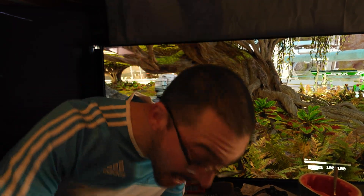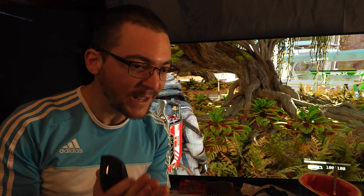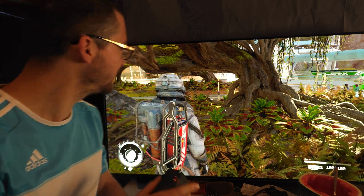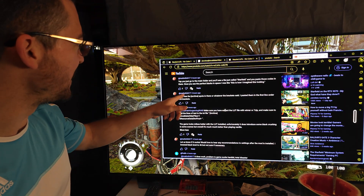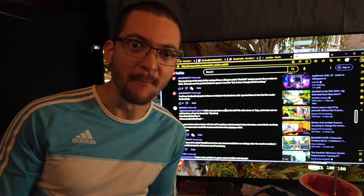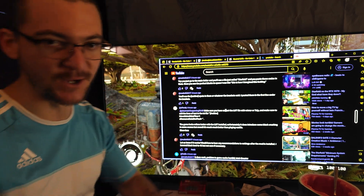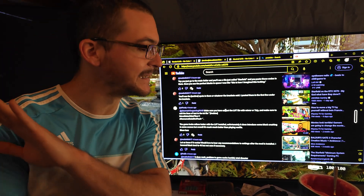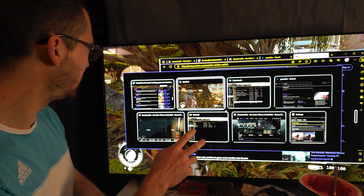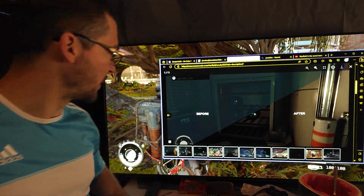I'm going to share with you how to fix a star-filled color grading mess on the BC. Shout out to my community, specifically to Matus and Froxty, for letting me know that yes, this mod that you are recommending does work. You just need to do this, so I'm going to explain how to get this working. It's very easy. All you have to do is use the link in the description of the video to download this mod from Nexus Mods.